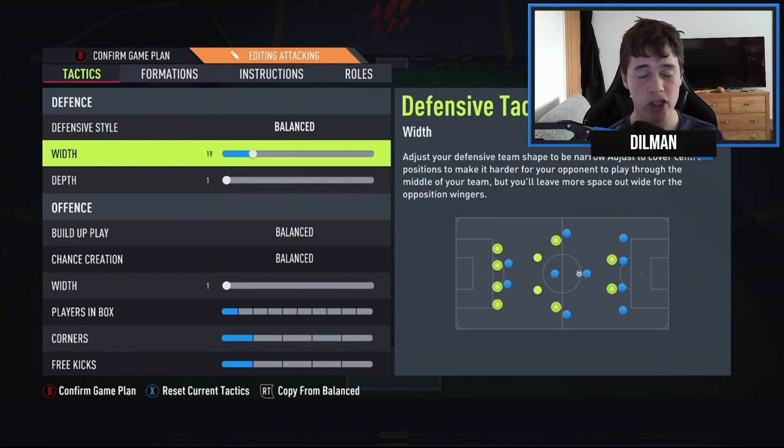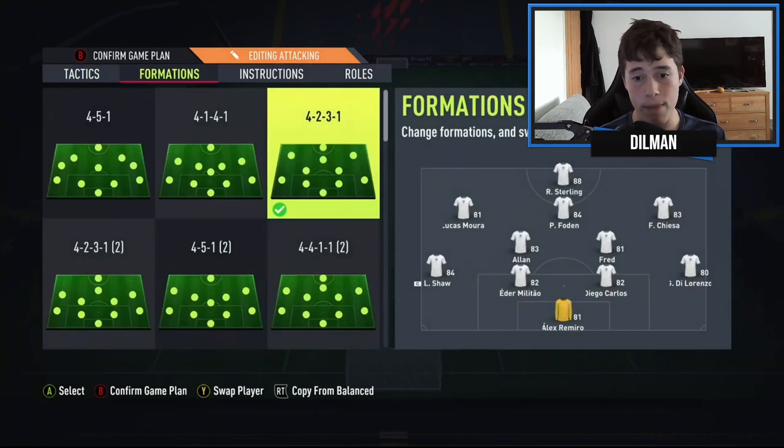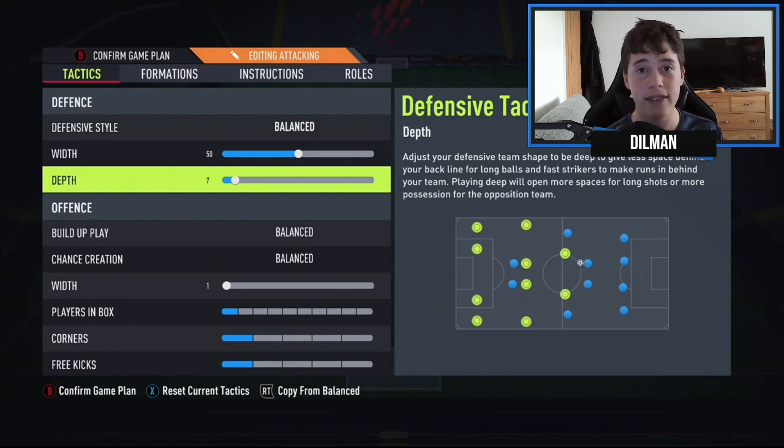Our defensive width is going to be on 50. The reason we use 50 is so our fullbacks — in this instance Luke Shaw and Di Lorenzo — don't spread too wide or go too narrow. If we use 40 on width, they tuck in next to the centre-backs, opening gaps on the flanks. If they go too wide, there are gaps between the centre-halves and the fullbacks.